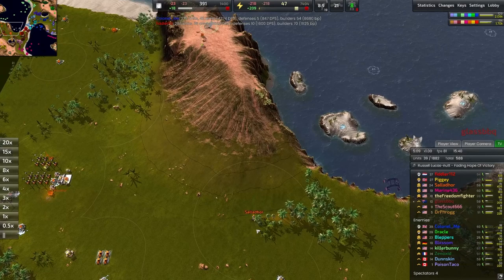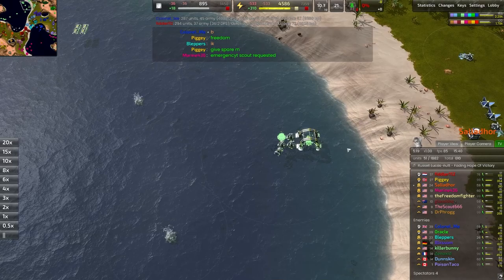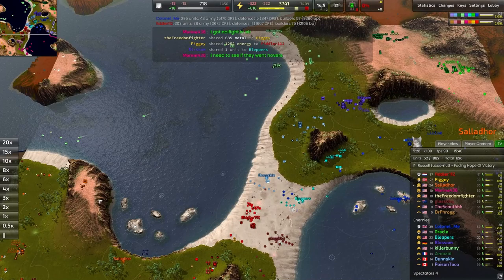No naval contest from Salador — the orange player on the red team, the C-lane position as I like to call it. Meanwhile, it looks like Killer Bunny has gone for a whole bunch of dolphins — very standard for Armada. Although at this point, if you don't see any contest here, you have to start considering maybe they're going for something a little bit cheeky, maybe not going for a navy.